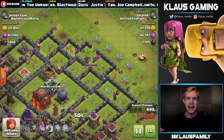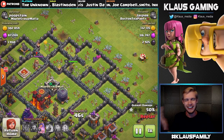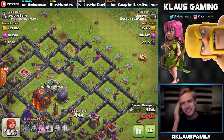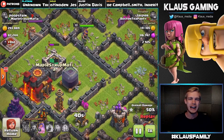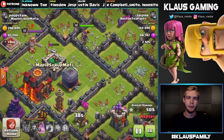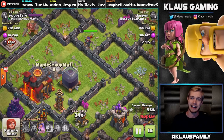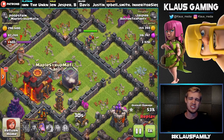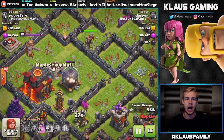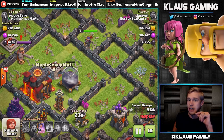Didn't we just recently have a video where somebody's name was Poop Stain Magoo? What is going on? That is so funny — Poop Stain Magoo and then now just simple Poop Stain, part of the Maple Syrup Mafia. I mean this guy's got swag! But look at this Queen — she's just sniping Dark Elixir left and right, every shot getting like a hundred Dark Elixir.